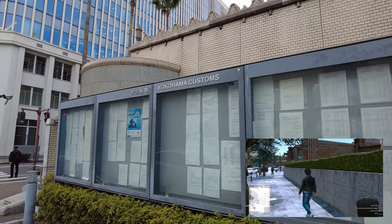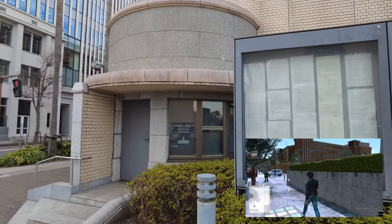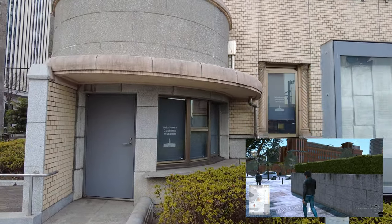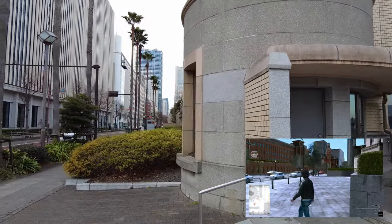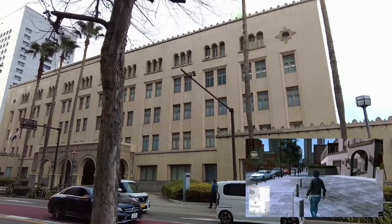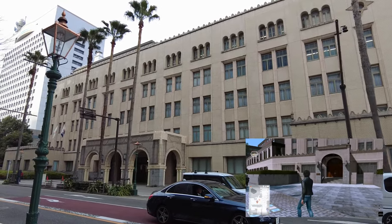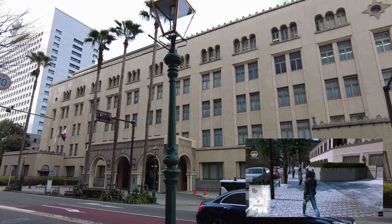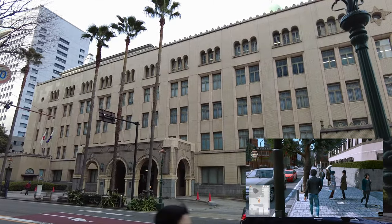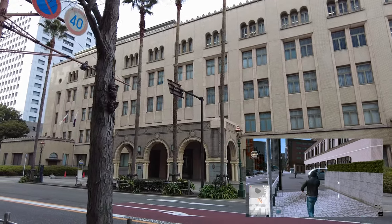If there's one thing this area does really well — and you've probably been able to see it so far — it's preserving older buildings and having a lot of rich history to go along with it. This is an older part of Yokohama in general. As you go further in towards Yokohama Station or Shin Yokohama Station, you start to move away from some of that. But here in the port area, even if you're just walking around, you'll have a lot of nice sights to see and really cool pictures to take.